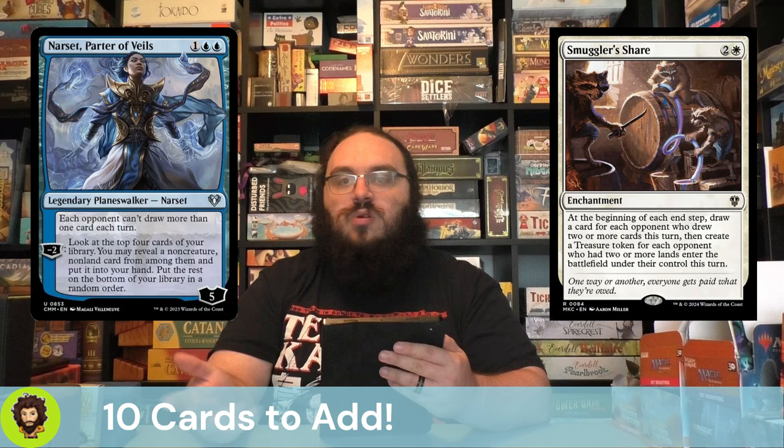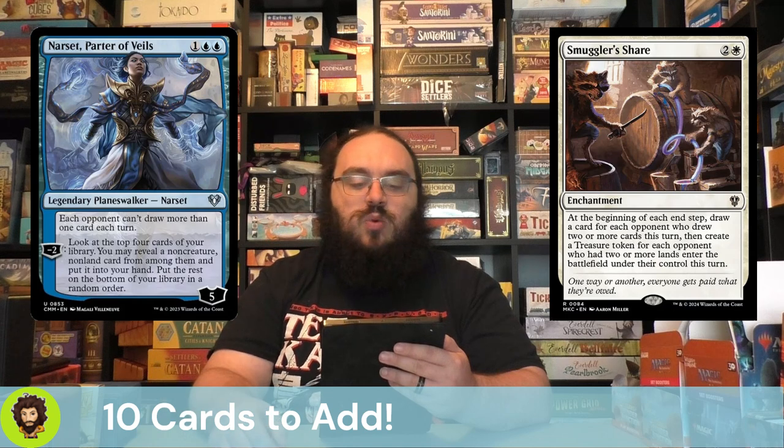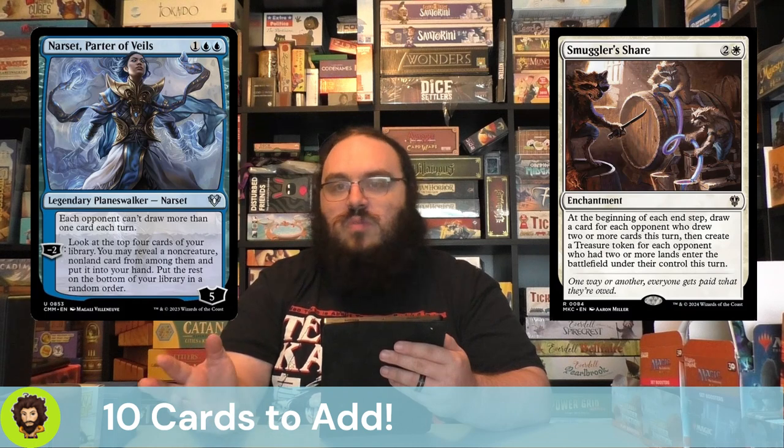You know her, you love her — it's another set's version of Narset's Reversal effect. I think everyone's adding this to this deck and it makes a ton of sense. Each opponent cannot draw more than one card each turn, so now you could target the same opponent for basically every spell you play. They're going to get one card draw out of it, but that's fine. It works pretty hilariously with Secret Rendezvous as well — where you and target opponent would draw three cards, it's like, nah, you can have one, I'm going to have three. You could target that same player with a Miss Bumbleflower trigger, so instead of getting four cards, they're just getting one. It's a good time.